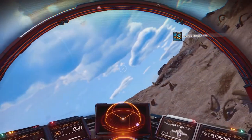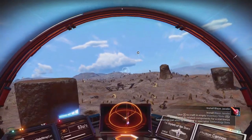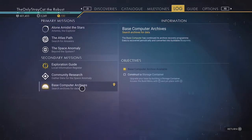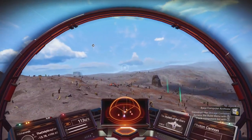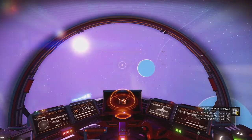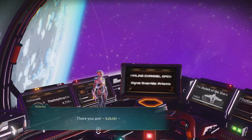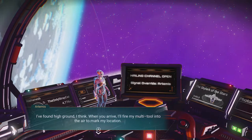We're done here. Time to move on. Construct a storage container — I guess I kind of have to, to continue that on at all. Where is my base, anyway? Is it over there? I guess it is. Frequency from Artemis — there you are! I found high ground, I think. When you arrive, I'll fire my multi-tool into the air to mark my location.